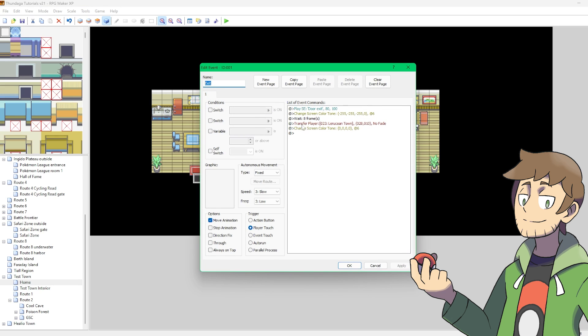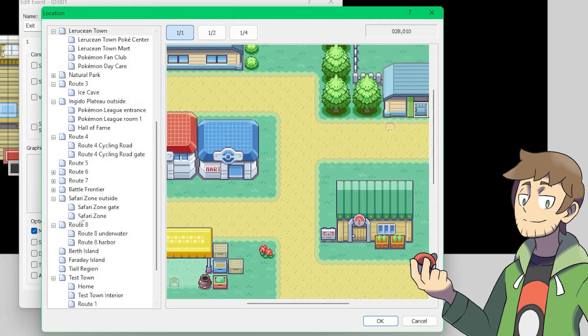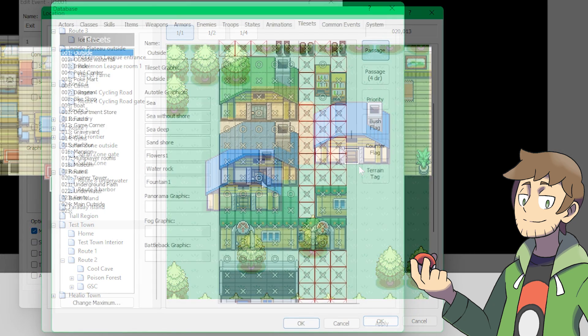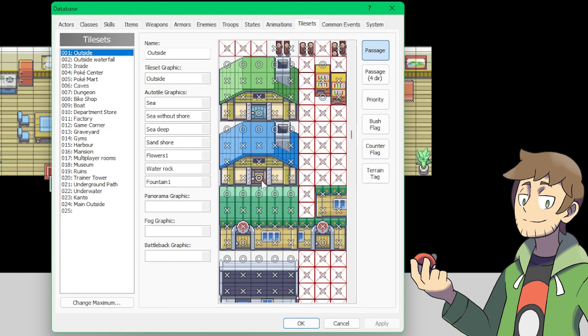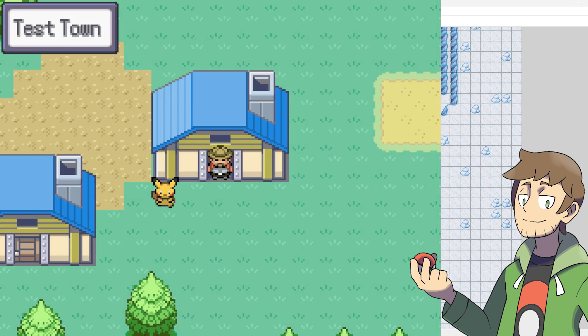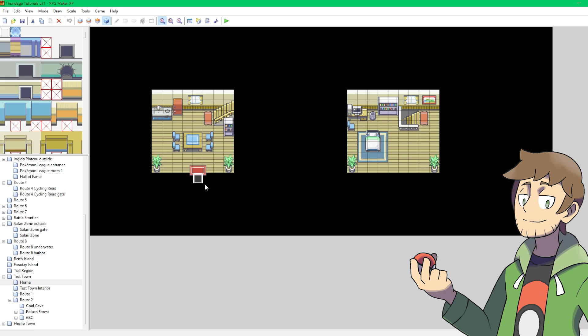The only thing we need to do now is edit the transfer player location. Let's go in and edit it, then select our Test Town. We need to make sure to click directly on our door here, so that way we're standing on top of the door when we do the transfer. As one more important note, make sure that this door tile is set to passable in the tileset as well. If this particular tile is not passable, the player will get stuck when trying to exit the door. And with that, I think our door events are all set up and ready to show off.